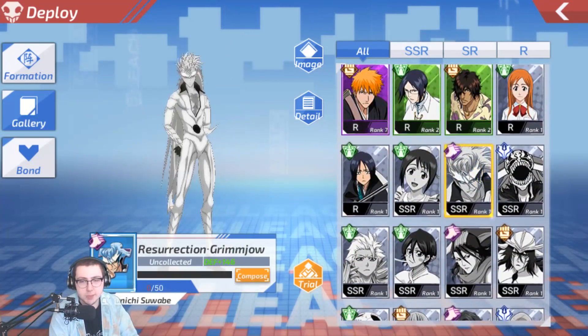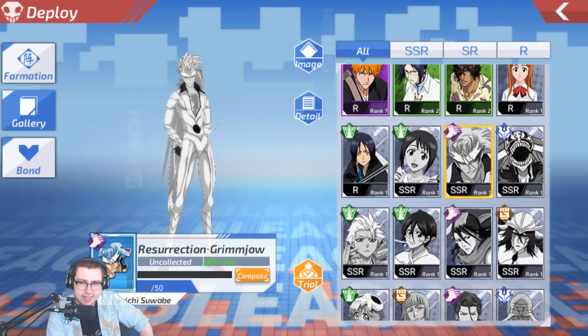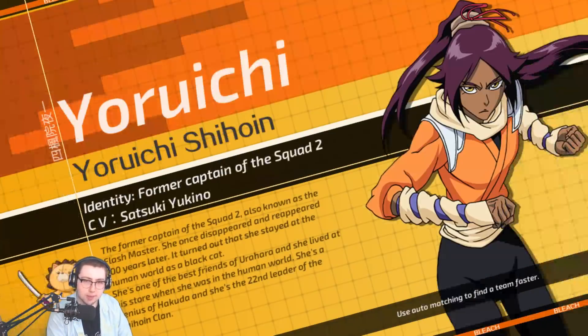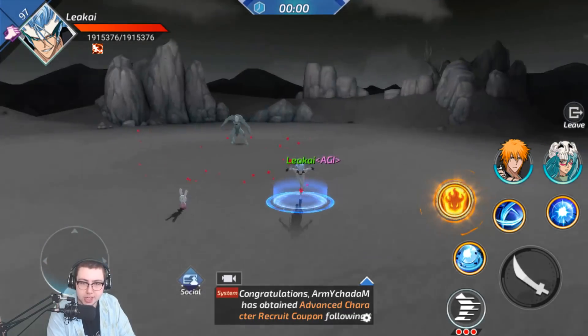Magnificent Dream. I guess we'll go into Grimjow next because he actually was one of the characters I was curious about. I am noticing right now that not one of these characters is actually a skill typing, which is the sword — which would be what I wanted to replace in my team with the Aizen. So that's a bit of a rougher time, I think. Also, Ichigo appears to be a neutral typing as well. Interesting. Let's hop into Trial.